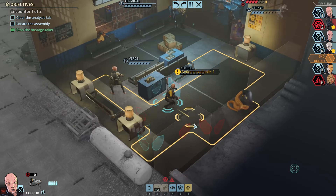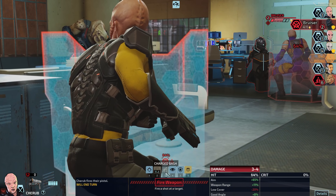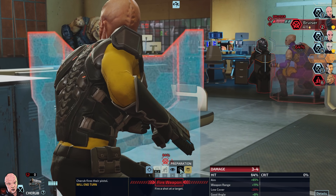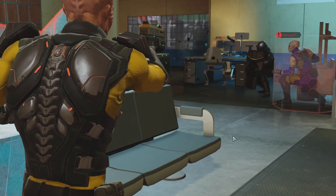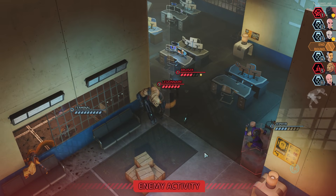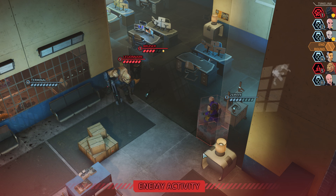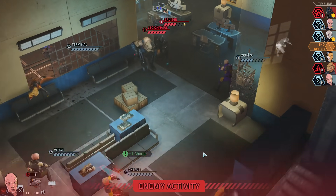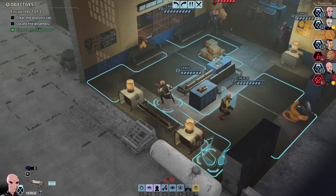We no longer have the actions to run over and then charge bash. Or I could just prepare — no, let's get him real low. Or miss him entirely, that's also a possibility. Alright, when the shield breaks, Cherub gets charged, which is good for us. We haven't actually played with that system at all yet, but we know it exists. So Verge — I think I'm going to have Verge stupor the legionnaire.